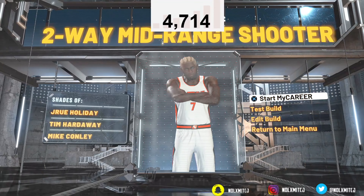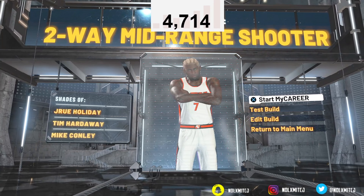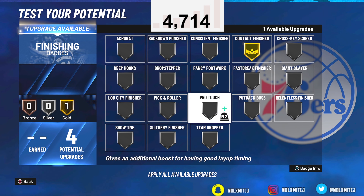It's a two-way mid-range shooter — different from a perimeter lockdown or a two-way shot creator. I just want a different name, that's my preference. You can make it however you want. Make this build a 99 — why would you go any lower? This build only gets about four or five finishing badges. You can go with five finishing — I'd actually recommend that.